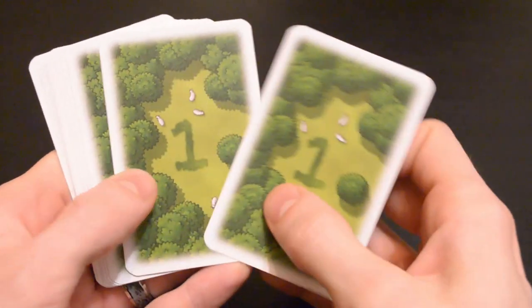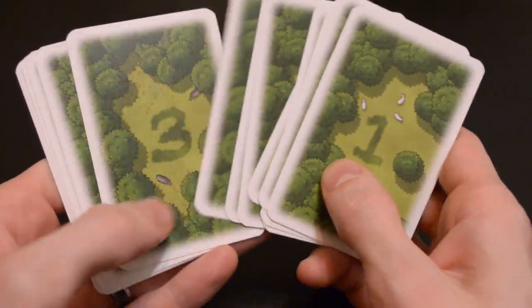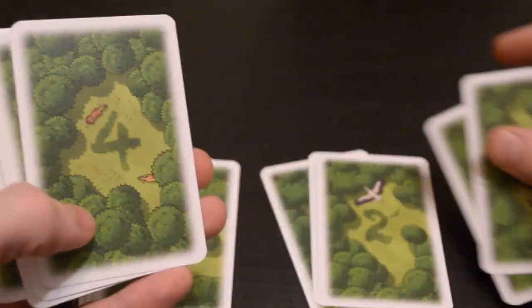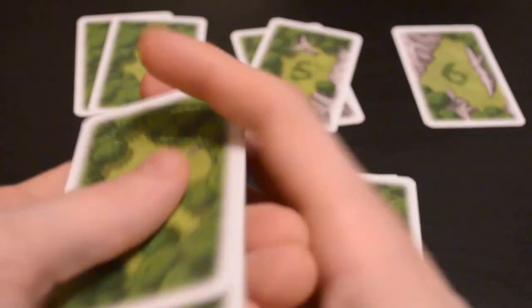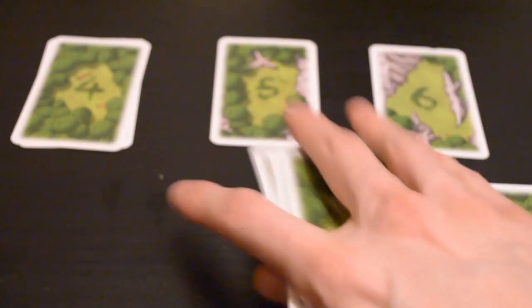Now find the cards with the green backs — they'll each have numbers on them ranging from 1 to 6. Put these in order, but randomize each number with itself. So for the 4 cards that have number 1, shuffle them and put them on top of the cards with number 2. There should be 3 cards with number 2, and so on. Put these beside the main board and flip over the first one with the number 1 on it.